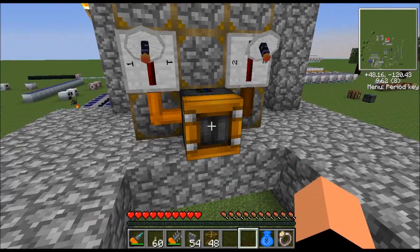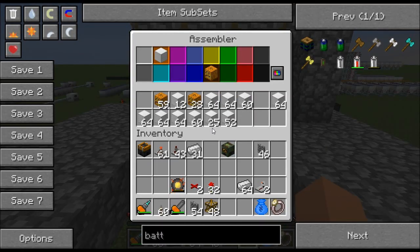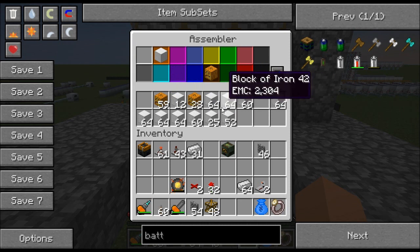Basically, that's the gist of how the assembler works. You program it at the top area and put your inventory in the bottom area. You have to have materials in there or it won't actually make something — as soon as this inventory empties out the machine will stop working.